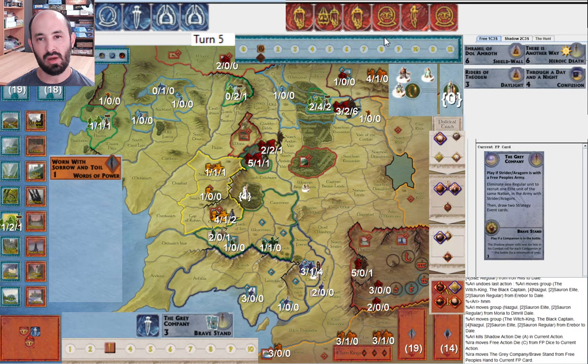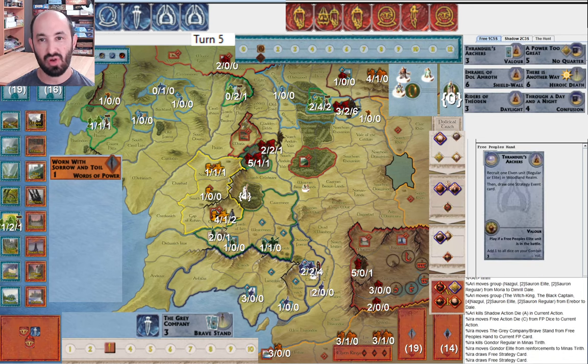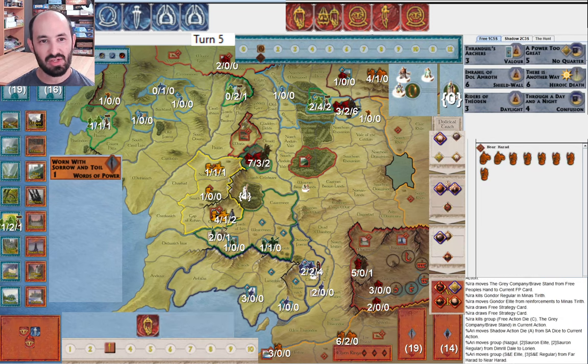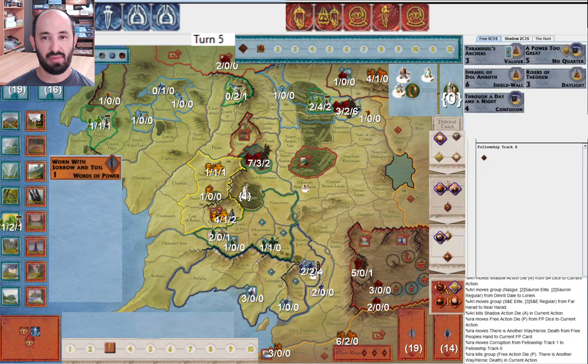I play the Grey Company using a character die. I would have expected to move first to see if I get hit — but there's Worn with Sorrow and Toil, so I'm playing this first to get it out of my hand. I draw Thranduil's Archers and Power to Great — that will be annoying for Shadow. I play There is Another Way just to heal one because I don't want to lose it out of my hand. They move Nazgul around. The slightly annoying thing is I don't have a way to play Power to Great, which would have stalled them.